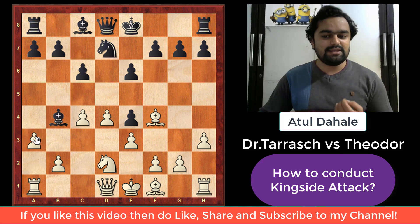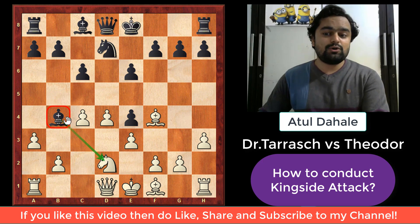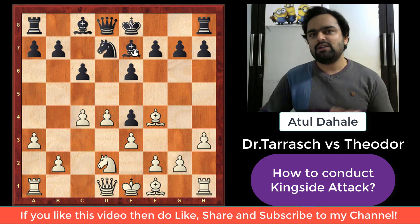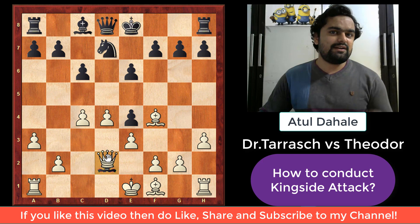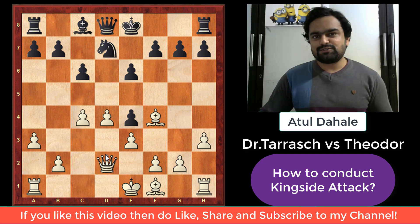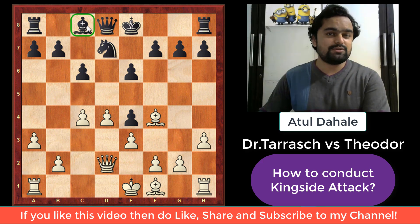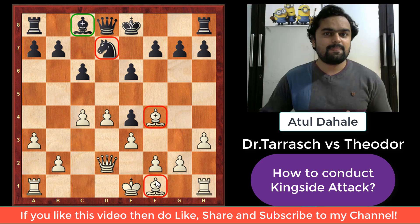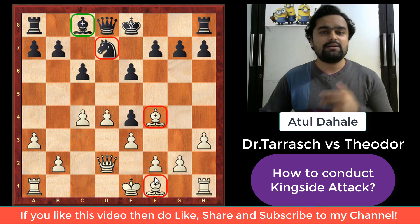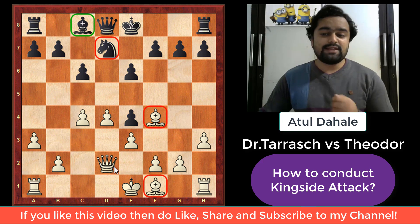White played a3, asking the bishop to decide whether to capture the knight on d2 or go back. But if the bishop goes back to e7, black has just wasted two moves. And if he captures on d2, the bishop — which was an active piece — is lost. So that is also not good for black. Now black will be left with a bad bishop on c8, while white will have two bishops which will be very strong. Two bishops are always stronger than a bishop and knight, especially when one bishop is bad.